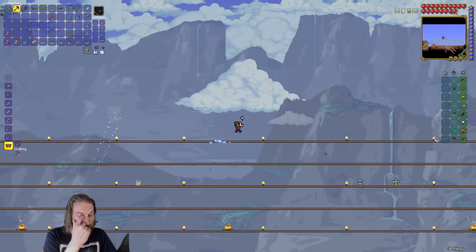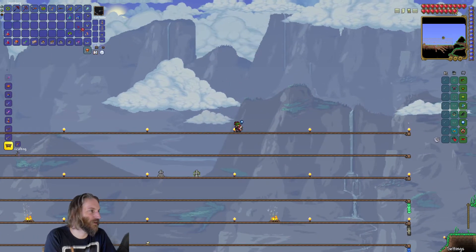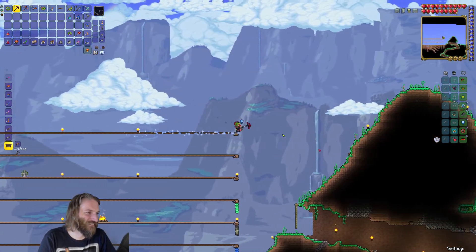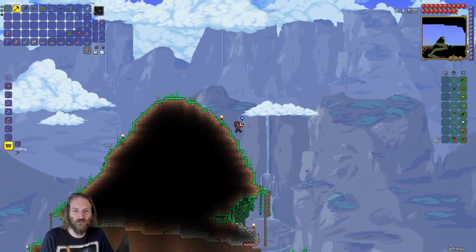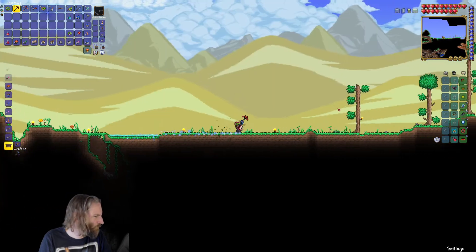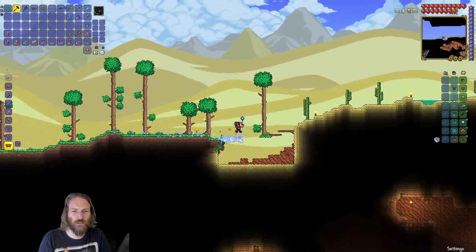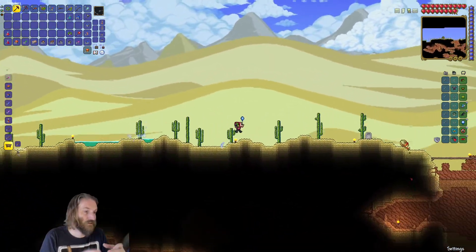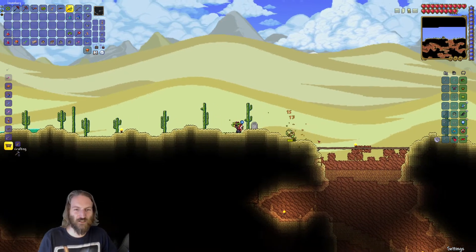So what we're going to do is take that pickaxe and run across to the desert, and then we're going to go find and mine some of these fossils. And we've got a machine back at the base camp — an Extractinator — which you can then take those mined fossils and do something with. I'm on an exploratory journey here, just as much as you guys.